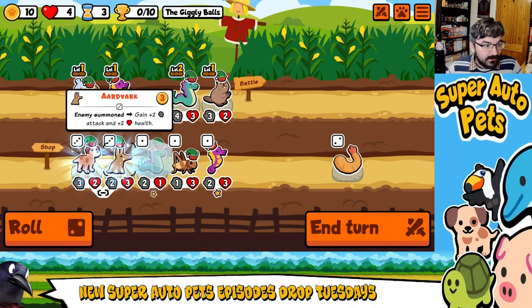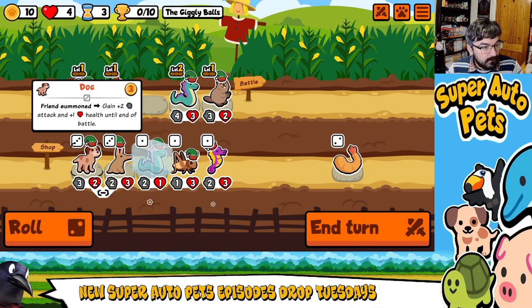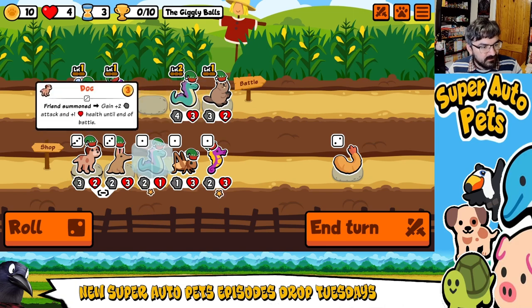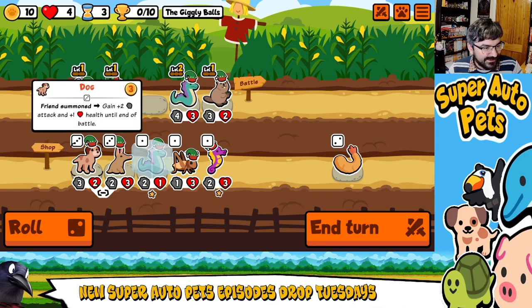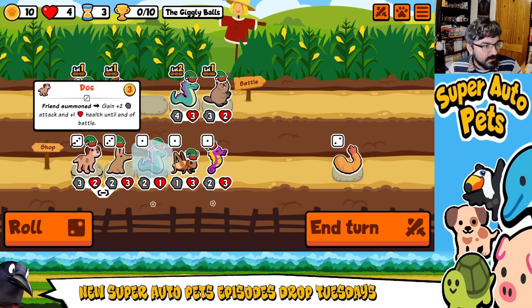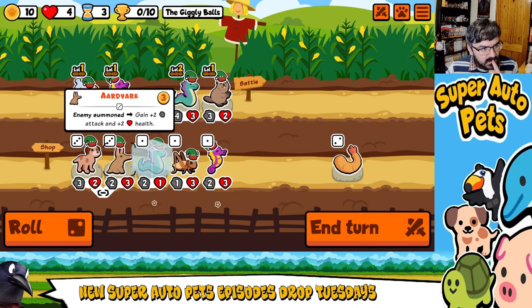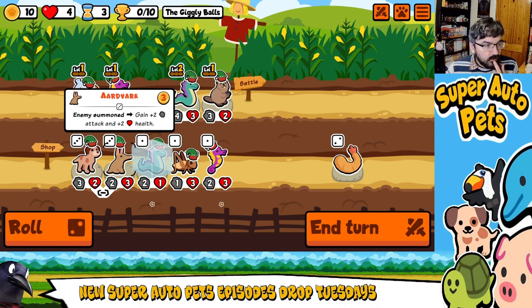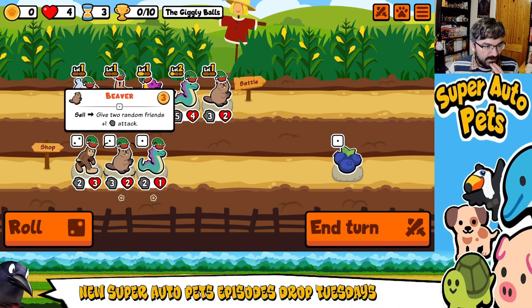Hmm, this isn't particularly good, is it. Aardvark and Dog aren't exactly award-winning. If I was using spiders and other things, that would be quite good — but enemies summoned... I don't think we have any. Crickets — it could work with cricket. Let's gamble on this a little bit, and I'm going to need to sell Beaver at some point.